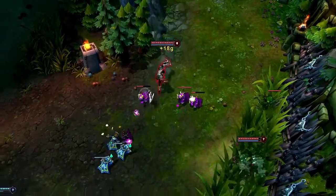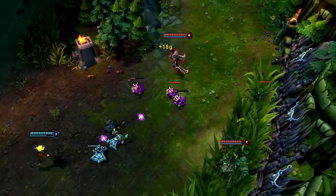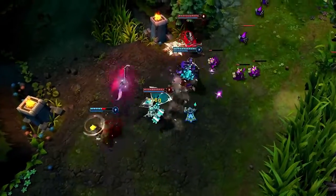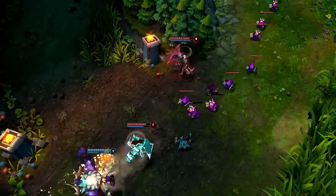When fighting against Draven in lane, crowd control is your best friend. As Draven opens onto Ezreal with Spinning Axe, Alistar rushes in with Headbutt and Pulverize, completely stopping the push.